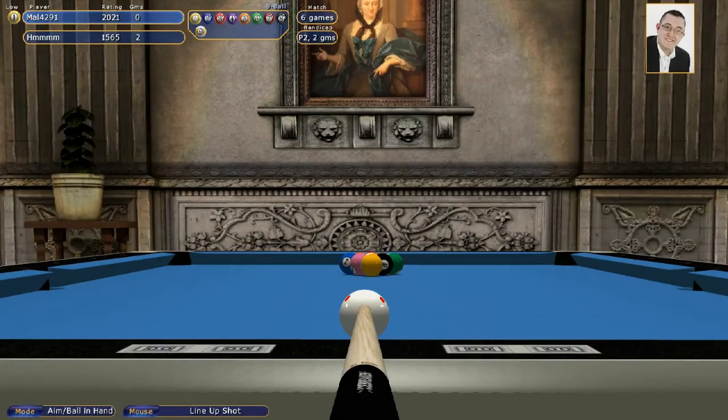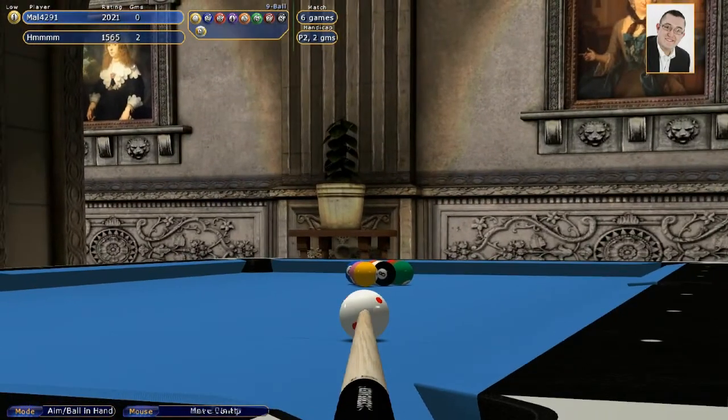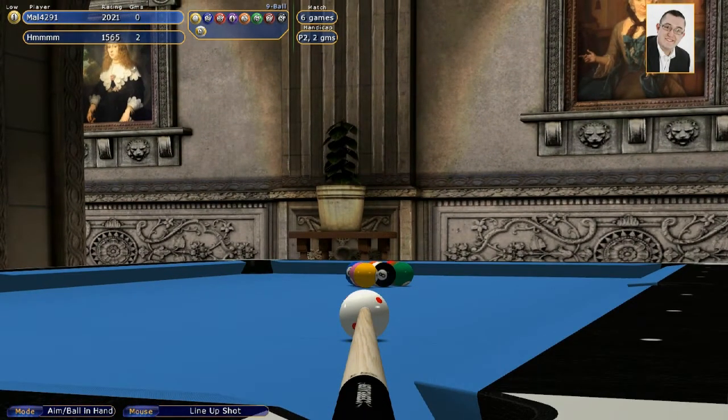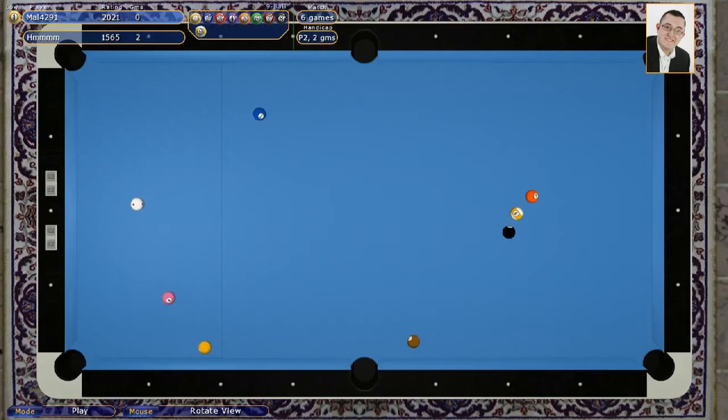Hi everyone, welcome to runout.tv. Mal here from the website, nice to see you all. We're at Loch Lomond with the deep pocket table, Tornham settings, getting a two game start in a race to six - winner breaks. Let's just see how we get on.